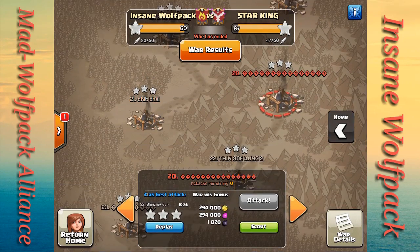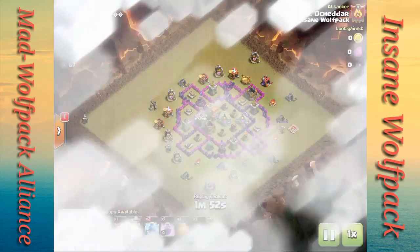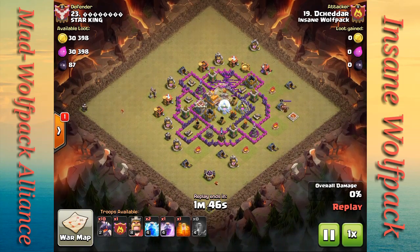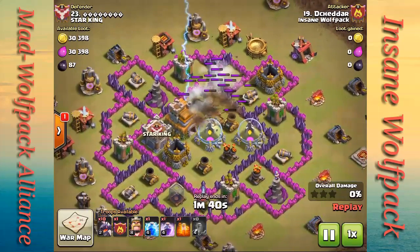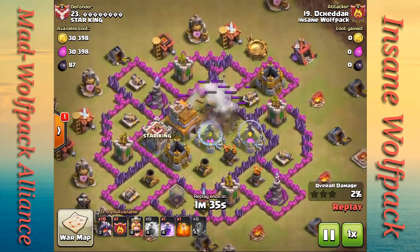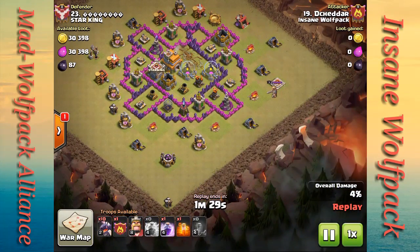Let's do a warm-up with one of our new town hall eight hitters who is getting the basics down with a drag-loon attack. He's got two lightning spells, one rage, a poison, and an earthquake. He starts by dropping the earthquake and two lightning spells on the air defense that is hardest to reach. You can either choose the air defense that's hardest to reach or the higher-level air defense. He starts to drop very methodically with his dragons.